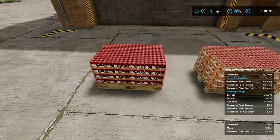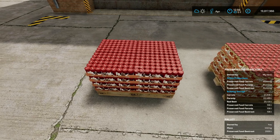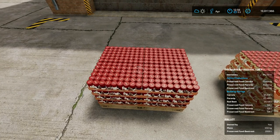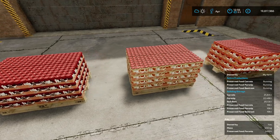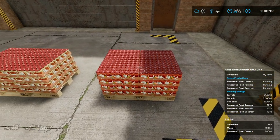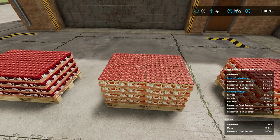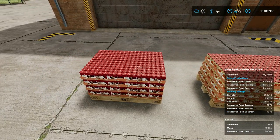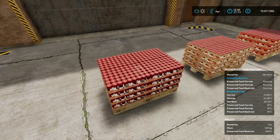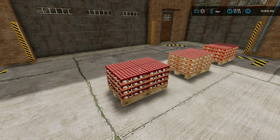They come in a 2000-liter pallet. I do have the liftable pallet mod on and they are still too heavy to pick up, so you will need to use a forklift truck. You've got the preserved carrots there, preserved parsnips in that one, and then preserved red beet on that one. So what's the money situation like?